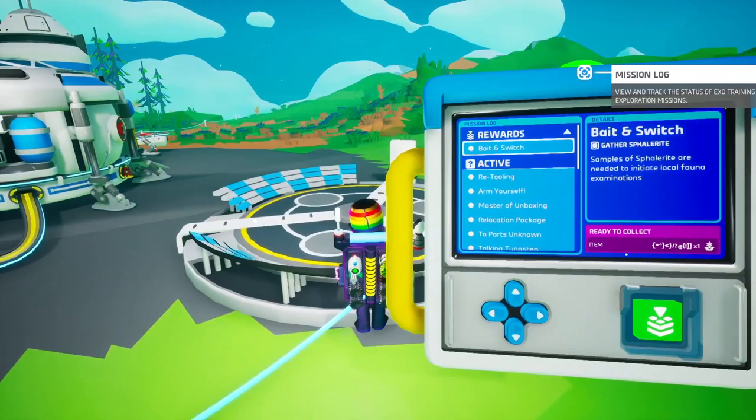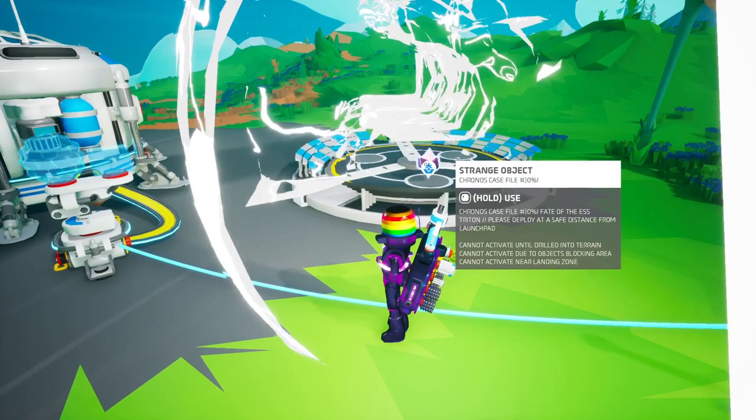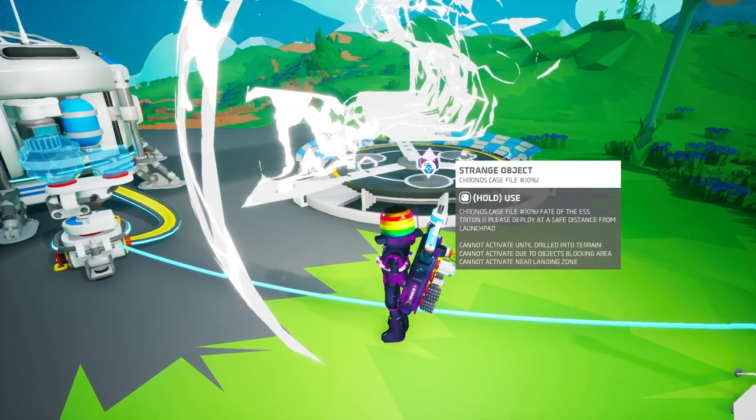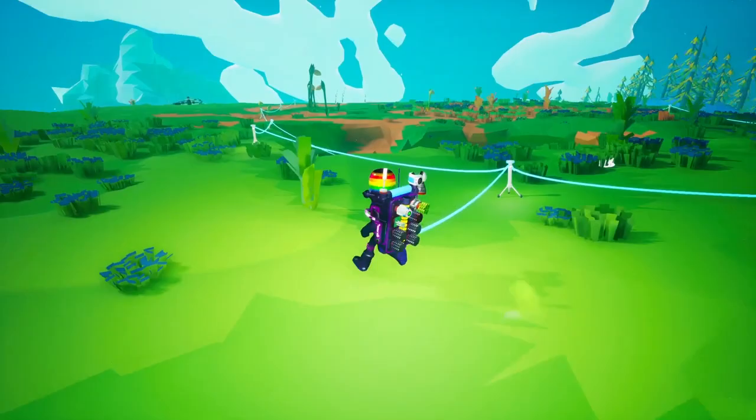Let's unlock the reward item - a mystery item. Kronos Case File Mystery. Fate of the S. Triton. Please deploy at a safe distance from launch pad, cannot activate until drilled into terrain. I don't know what's going on here, but this should be interesting.